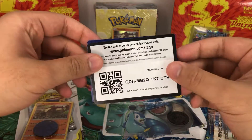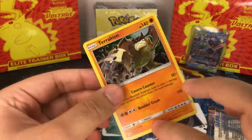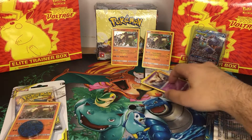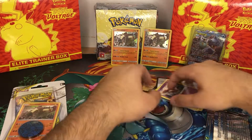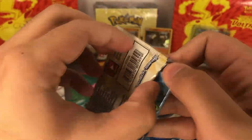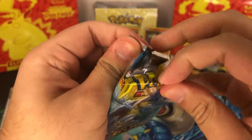There we go, that's the code card, and another promo as well. A bit unorganized today - okay, right into the next pack, let's see what we can get.